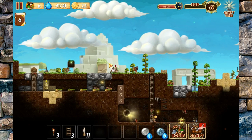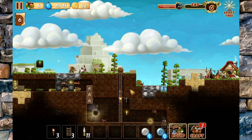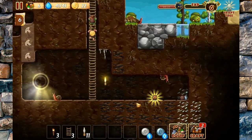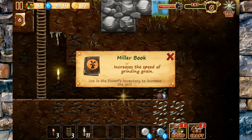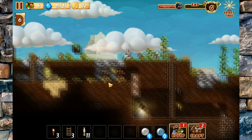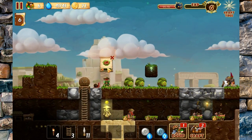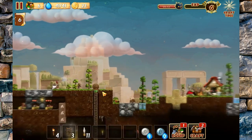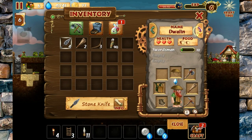We're back. I don't know what happened but the screen was continuously scrolling to the left. What is this? A Miller's Book — okay, it increases the speed of grinding out grain. He is now crafting some of that meat we queued up using the cook pot. With our sixth dwarf here — his name is Amonis — I'm going to go to the equipment menu and get him ready to roll. We'll give him a club.